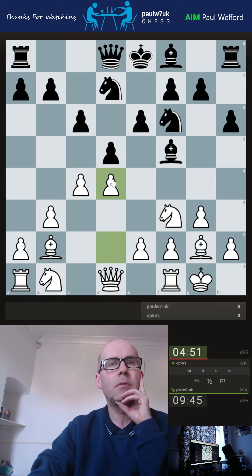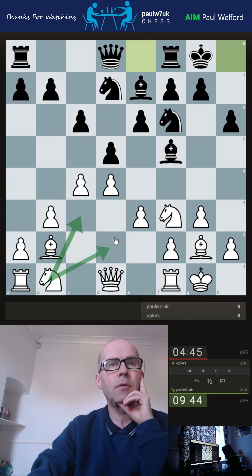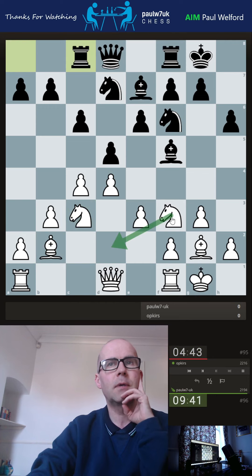I'm going to go D4 and then E3, I think. It's all about as standard as you can get. Now I've got a choice where I want to put the knight. I think I'll go to C3, just so this knight's got a square here.